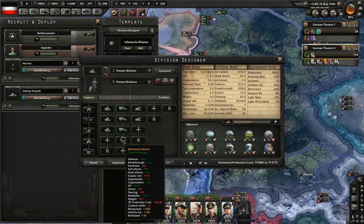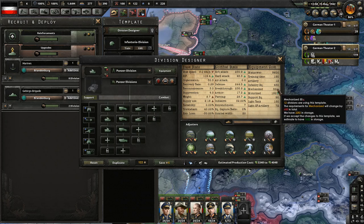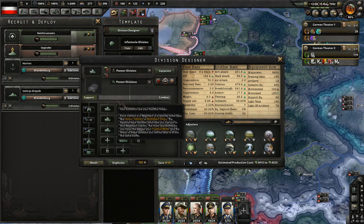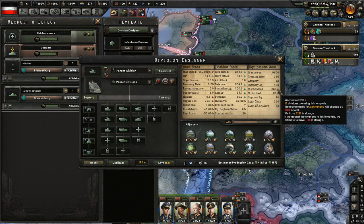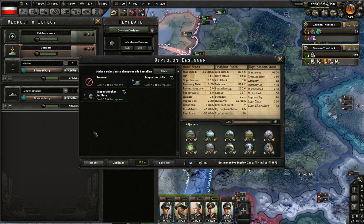What about the light tanks - can we switch these to mechanized? We would need to change by 600 but we have a lot in storage, so let's switch all of them. 2400 - okay, we'll switch all the light tanks over to mechanized.